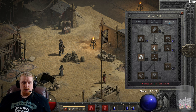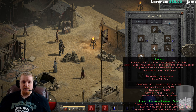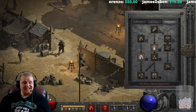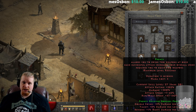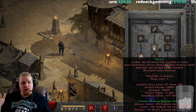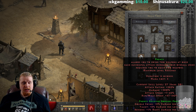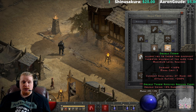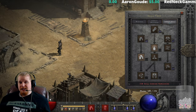You can easily put 20 points into Double Swing, Double Throw, and Frenzy — that's 60 points total — for a very nice setup. People will typically use Frenzy to gain the attack speed bonus. It's important to note that Frenzy's damage bonus does not transfer to other abilities, but the attack speed stacks built up by Frenzy do carry over to Double Throw. This also gives them a melee attack to use in conjunction with Double Throw.